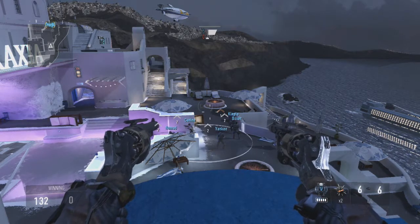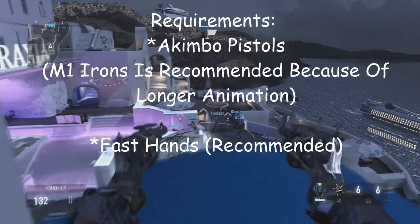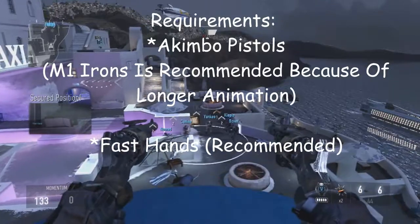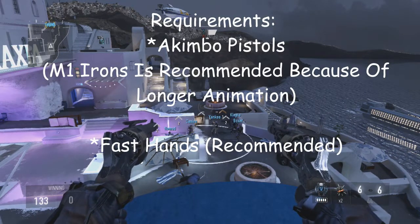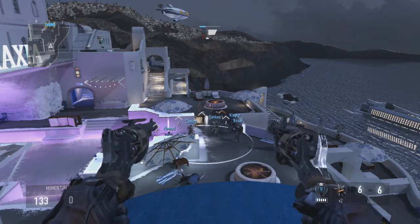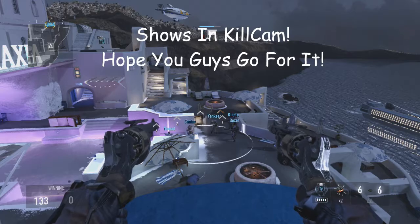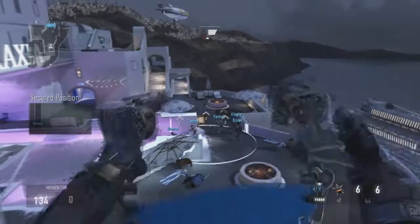First, what you are going to need is obviously a weapon that allows akimbo. Fast hands is recommended for the best timing opportunities. I also recommend using the M1 irons because it has the longest animation, so it'll be easier. This shows up in kill cam so it looks very sick, and there'll be a shot at the end of this video so don't miss it.